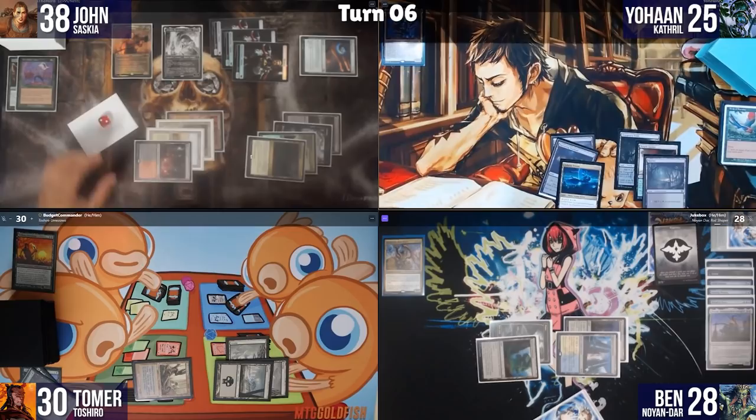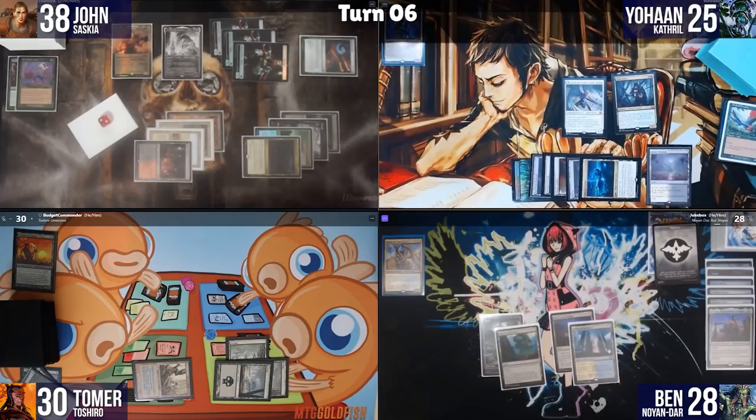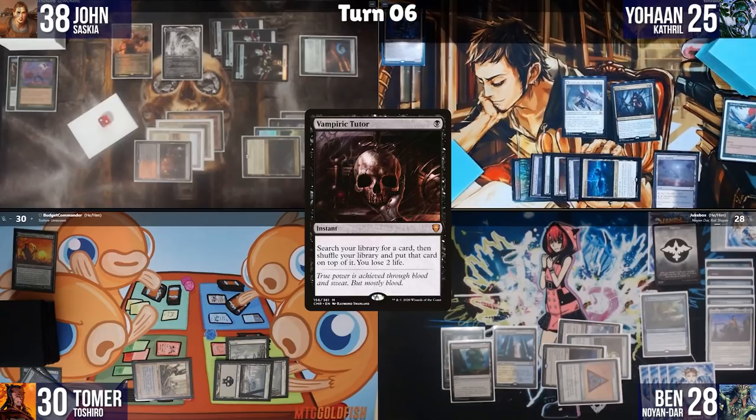Johan plays Underground Sea, replays Grim Flayer and Gisela, then passes. Ben untaps, triggers Search for Azcanta, and passes without playing much. John plays a Darksteel Citadel, taps it for Sol Ring, plays Arcane Signet, activates Search for Azcanta, and passes.